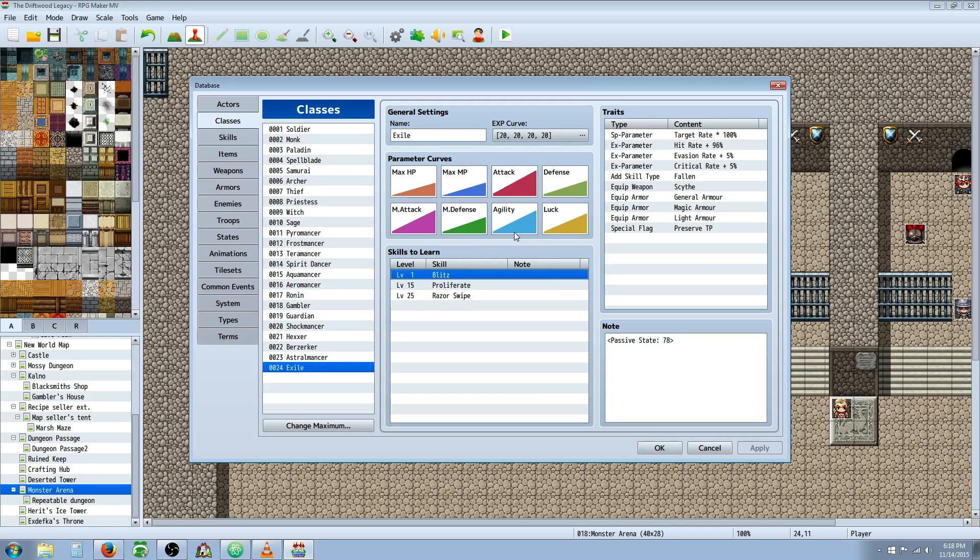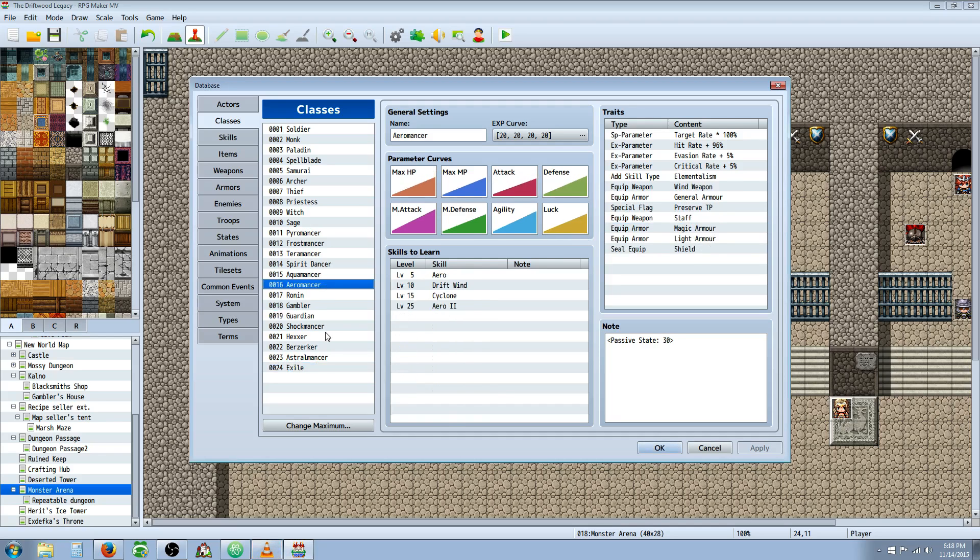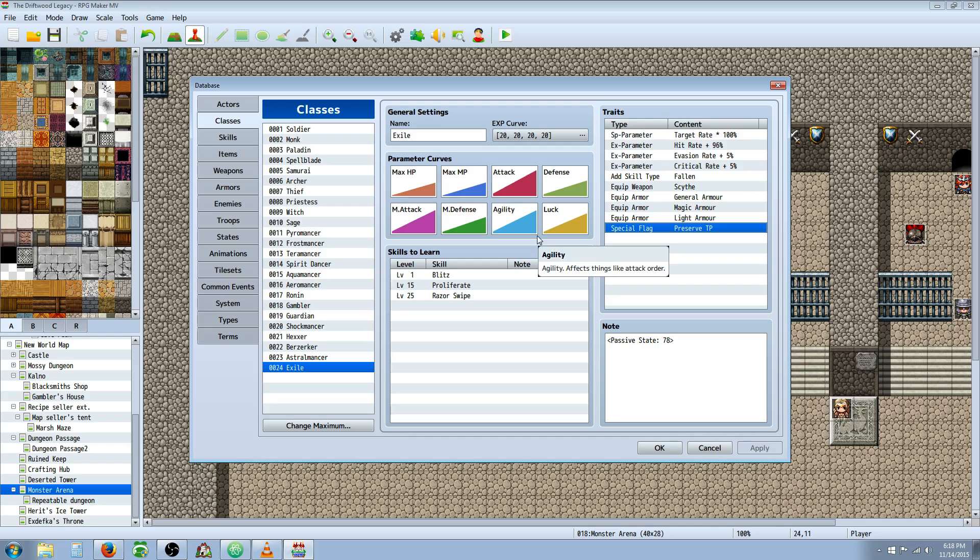I've awarded Blitz at level 1, because most of the stats are based off of other variables. They won't be overpowered at the beginning because the variables will be set to 0 — so they have to use their skills in order for the Blitz to do that much damage. I've also given a special flag to all of my classes: Preserve TP. I think it's very annoying when you build up 50 TP, beat the battle, get into the next battle five steps later, and have no TP again. I've also increased hit rate by 1% and critical hit rate by 1% on most of my classes.